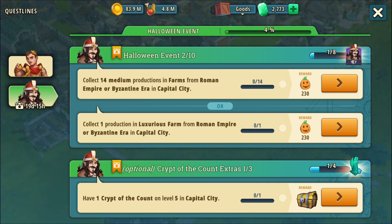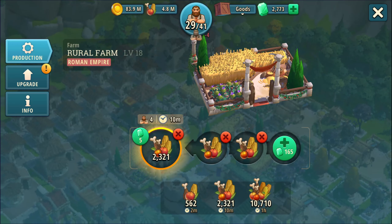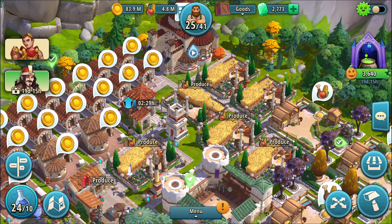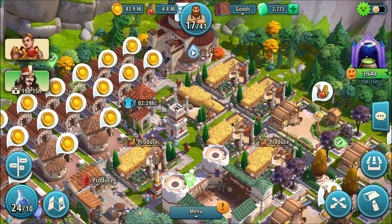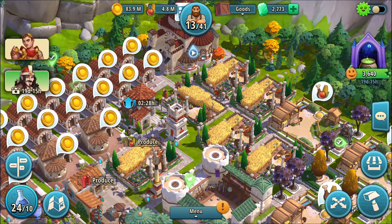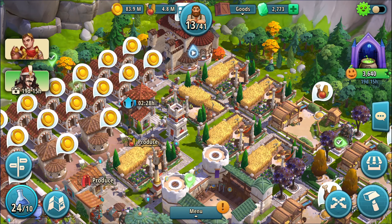I was hoping it would be something nicer like collect money, collect food, or do incidents, because I have some of them on the screen. But we're just going right for the medium productions. You do what you got to do. So let's just start some of them — it was 14, but I'll do 15. Those are going to take 10 minutes. So I do actually have some pumpkin tokens — why don't we just spend what we have?